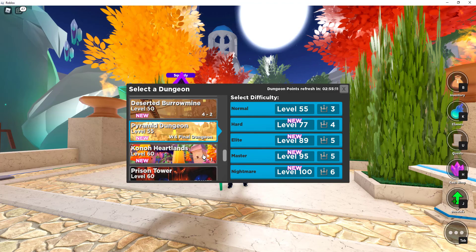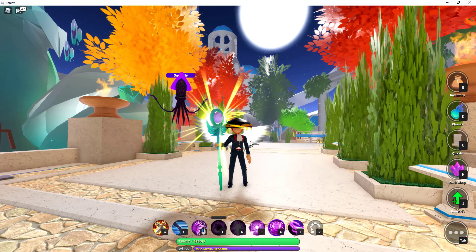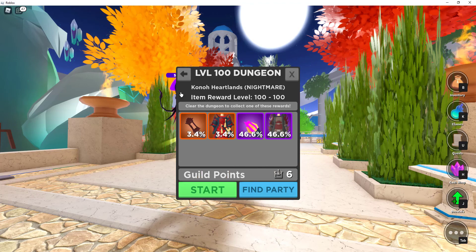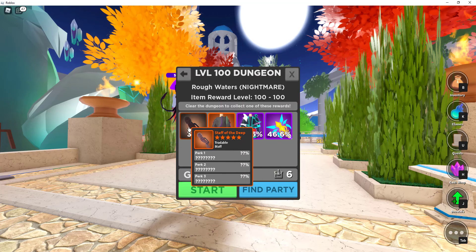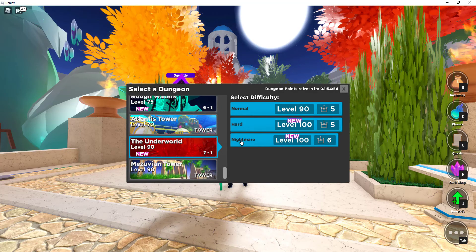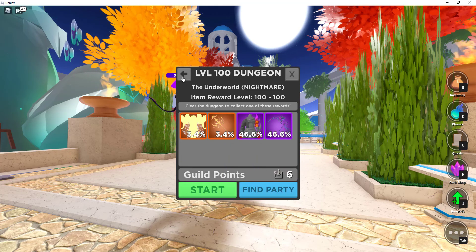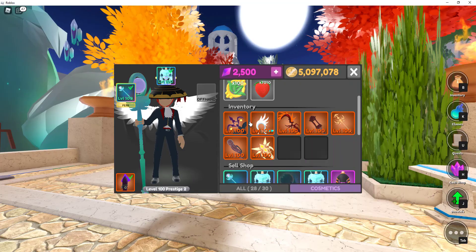You only have one dungeon each for the rest of the floors. At 5-1 level 100, you have a chance of getting the Firecaster. At 6-1 level 100, you can get the Staff of the Deep. And at 7-1 level 100, you can get Wings of Dare. Now, all of these staves I've got here.